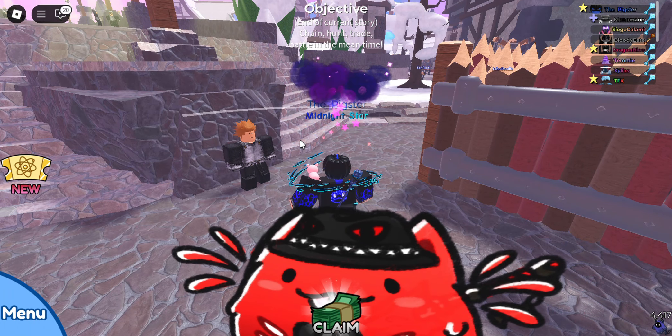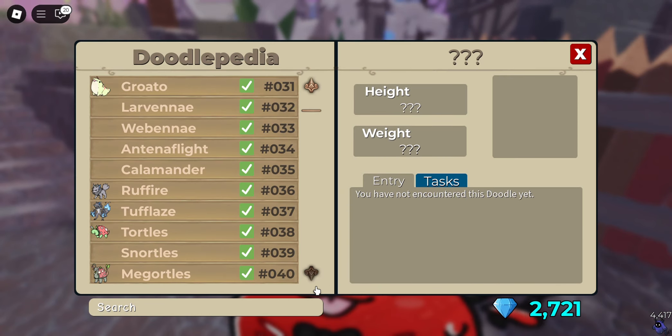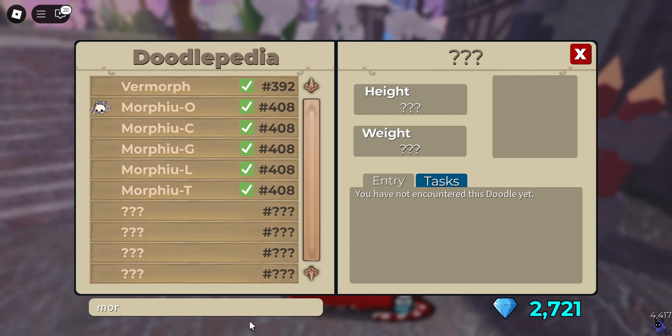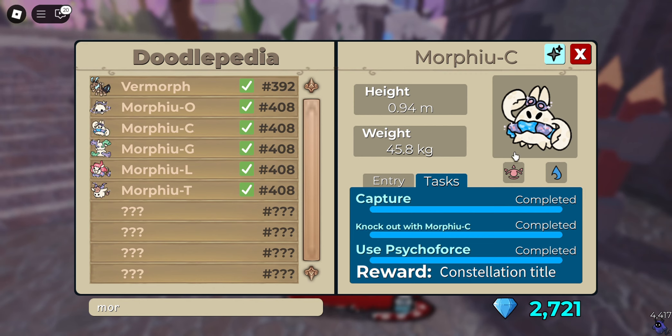Next, let's go over Murphy's tasks. I made a video on how to find Murphy, so check that out if you want to know where to find it. Murphy's tasks are the same across everything — slow capture, knock out, and use second force. So if you use a Murphy and do the task, you knock out with the Murphy and use second force with it, it counts for all the other tasks.